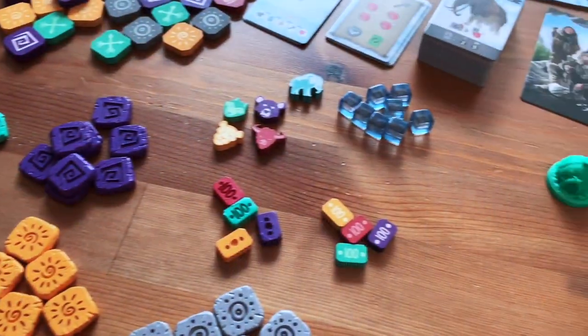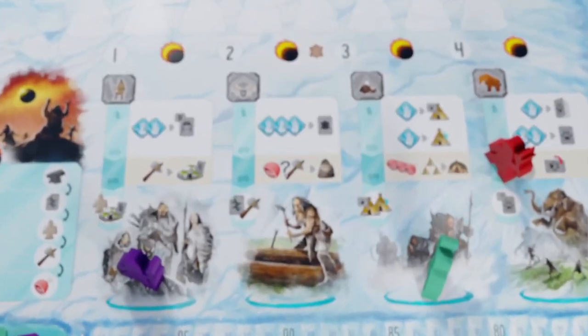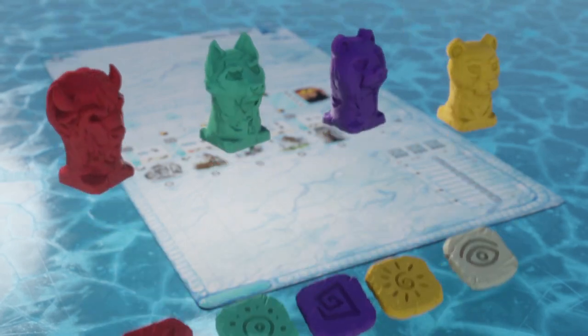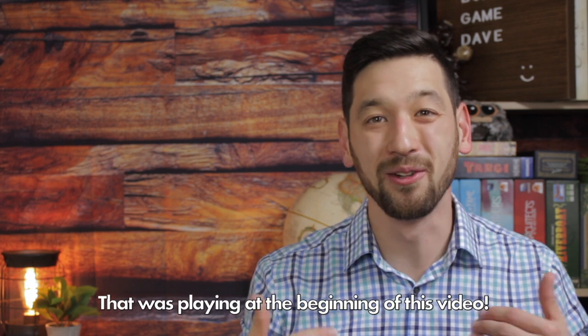So what do I think about Endless Winter? On my channel, I have seven criteria I use to judge a game. First up, the art and components. Honestly, I don't know how the art and components could be any better. The iconography is extremely clear, everything on the game board is easy to read and understand, and the best part is the Miko's signature rugged and vicious art style that works perfectly with this setting. The chief level pledge comes with gorgeous resin components and a beautiful playmat, and the shaman and chief pledges also come with a digital soundtrack. 10 out of 10 for the art and components.